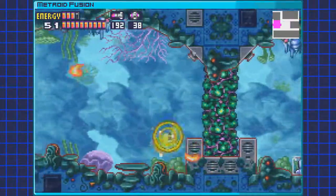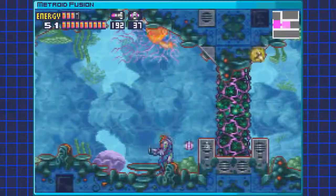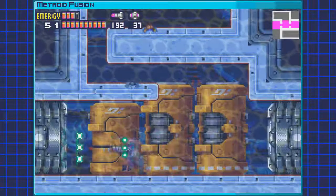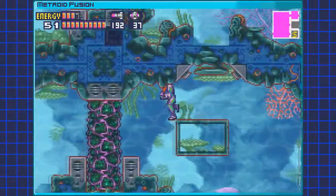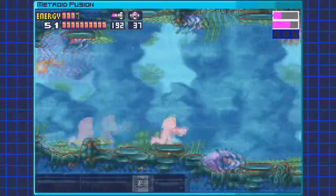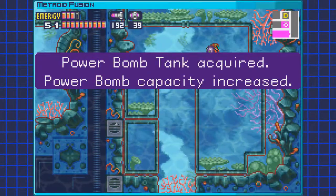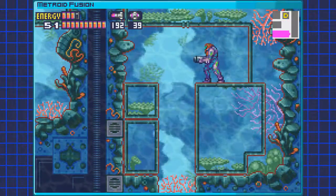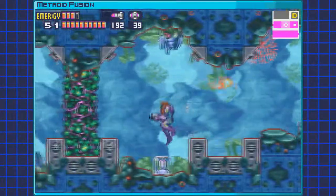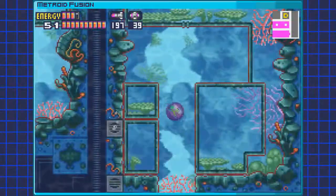There's a missile expansion over there to the right, but we can't destroy those blocks right now — if we try to powerbomb it, nothing will happen. You can actually Shinespark through those, or do a speed booster jump. There is a slightly easier way to get that missile expansion here though. There's a gap in the ceiling right there — it's a two-walk-wide gap — and you actually need to do this part to get the powerbomb expansion anyways. There's a hidden tunnel right there, and that will actually get you to this missile expansion without having to Shinespark through. So if you want to get both of them, this is the best way to do it.